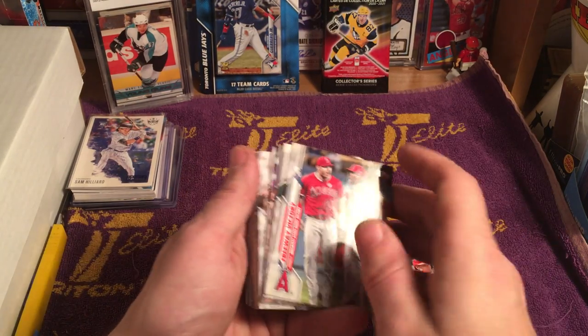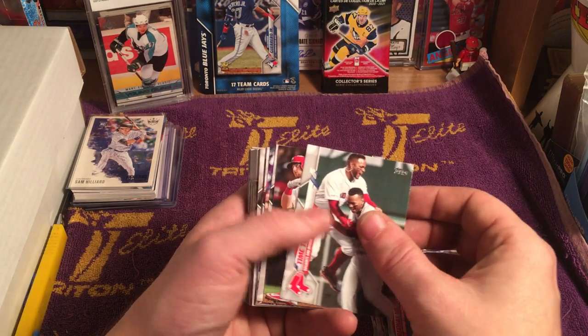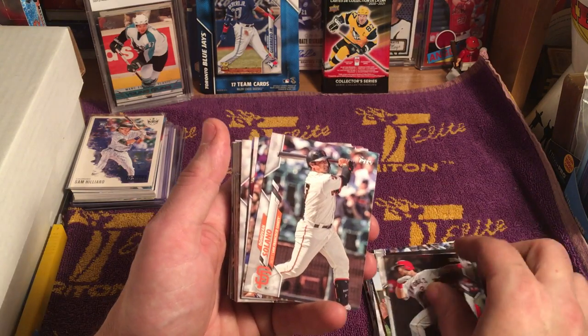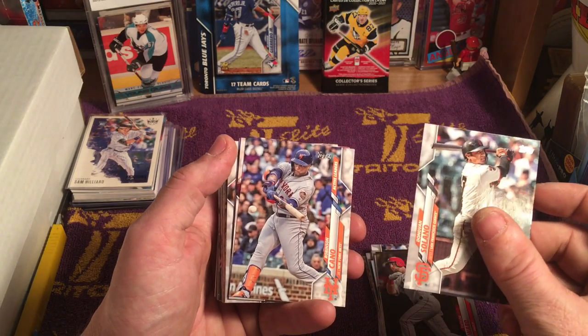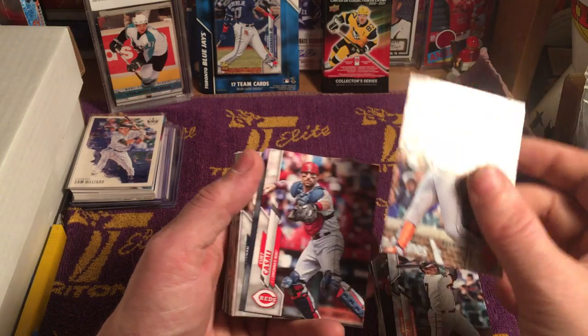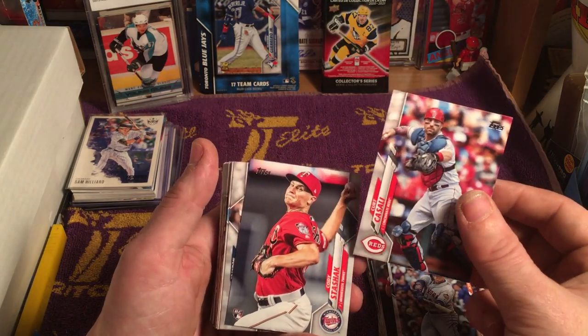The Yankees — I guess they're looking into maybe getting Molina, and both New York teams are looking at Molina, who was a free agent. Crazy to think of him playing anywhere outside of St. Louis. Donovan Solano, Robinson Cano — which is now about as worthless as his whole career since he's a doper, a second-time doper.